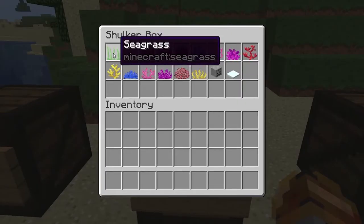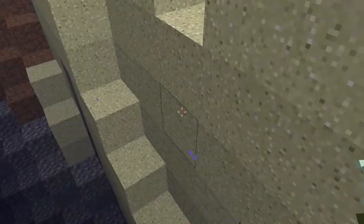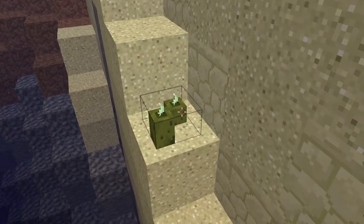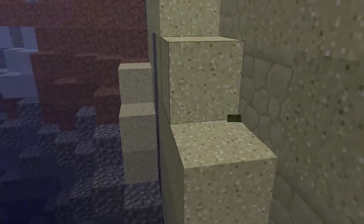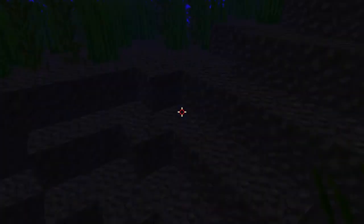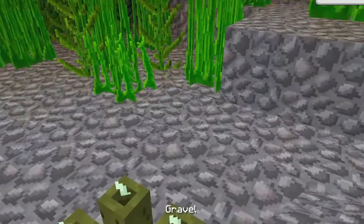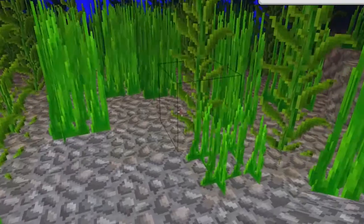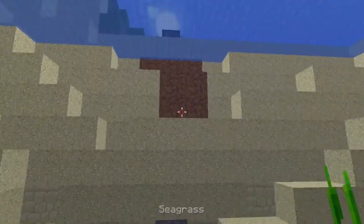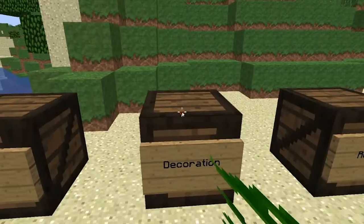With decoration: seagrass and sea pickle — they are 32x32 blocks. The item for the sea pickle has been 32x32 for a while, but the block wasn't. And seagrass — if I go down to the bottom here, I think it's a little bit dark. I will put down a couple sea pickles to brighten things up. You can see seagrass is still animated and it's 32x32, and the item is animated, whereas with the regular texture pack it's not.